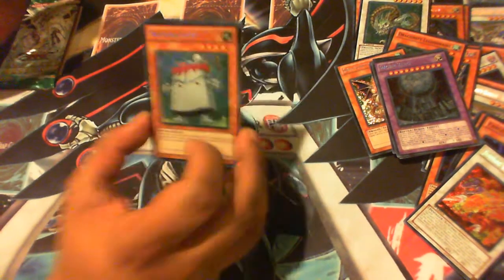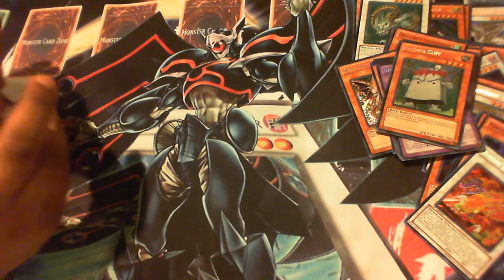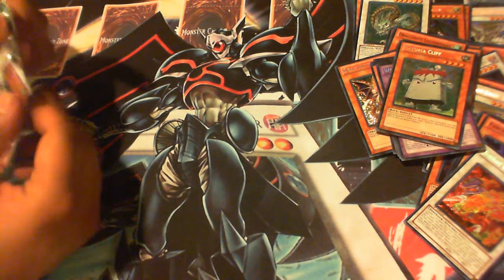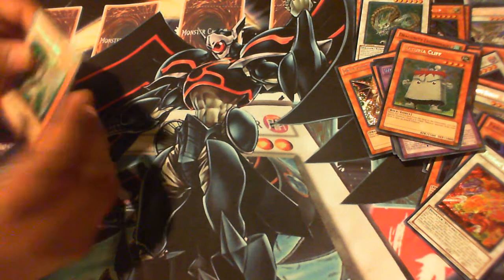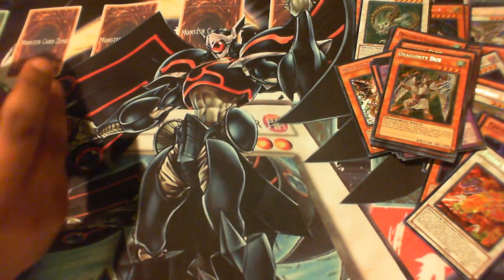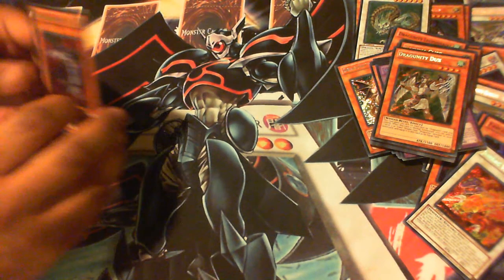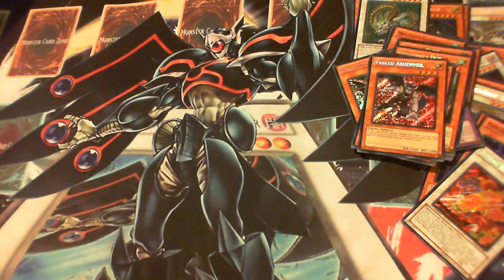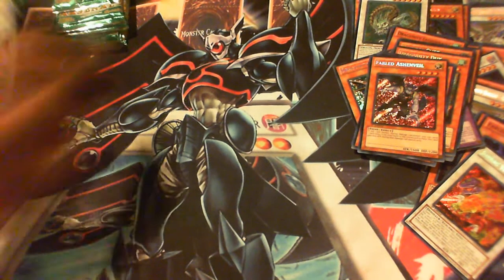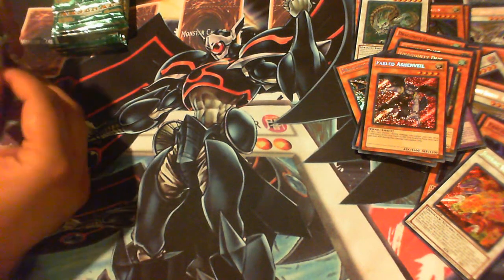Natural Cliff — that's my second Cliff. Again, must-have for the Natural deck, really really good. The only thing is it's a Rock type, so if you're going to use Pineapple you can't use it with Pineapple — that's the only downside. Drew another Dragoonity Dux, so I think I've got three Dux and three Phalanx. Fabled Ashenvale again — another card that I'm not personally going to be using in the Fabled deck, but you never know. If it were a tuner then maybe.